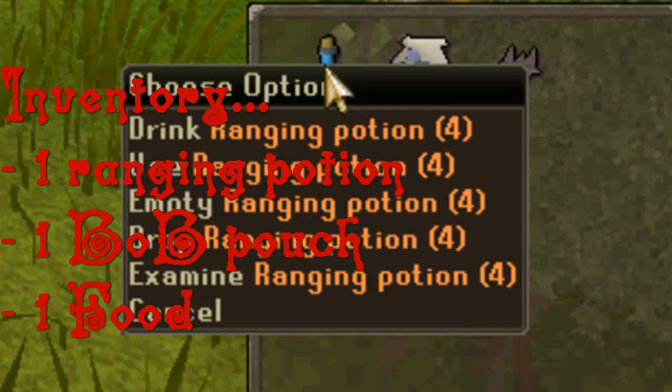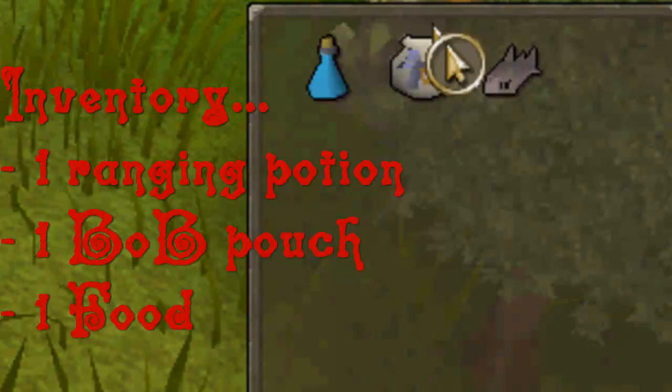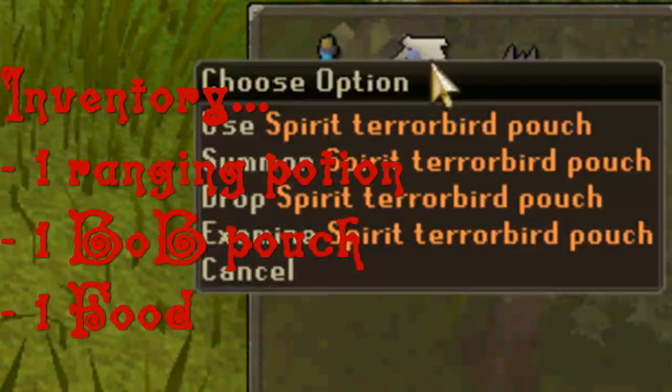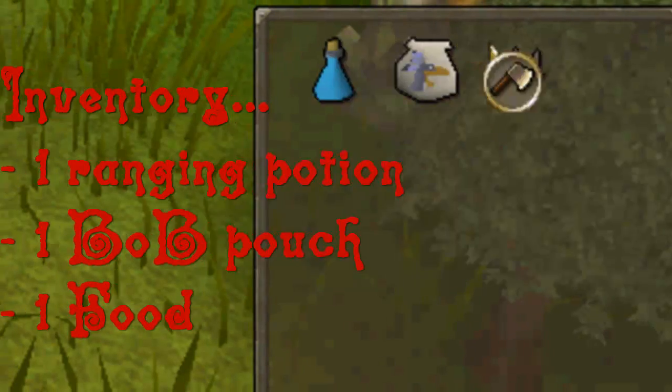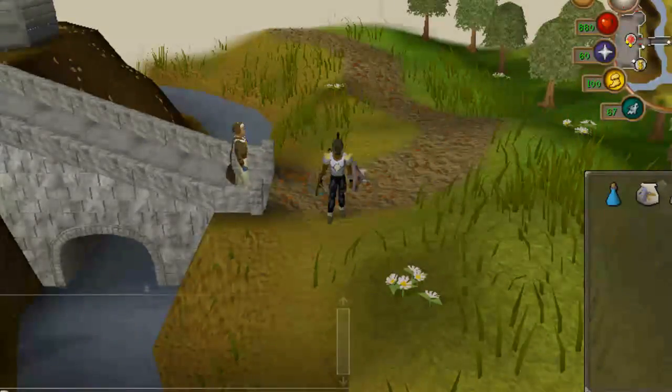For the inventory, I bring one ranging potion. For a beast of burden familiar I use the spirit of jerboa. I have the level for a war tortoise but it's not worth it in my opinion. I use this to carry more bones and hides, and emergency food which is one tuna or trout.